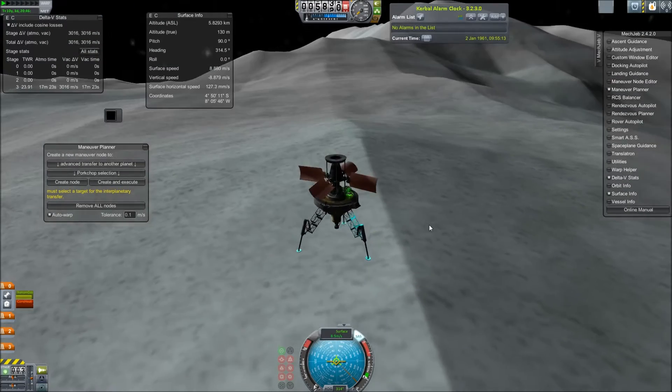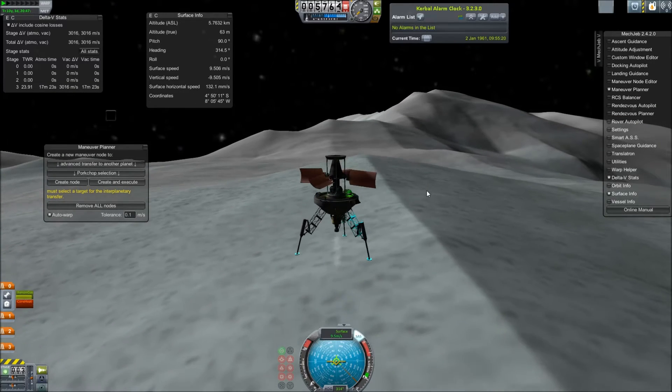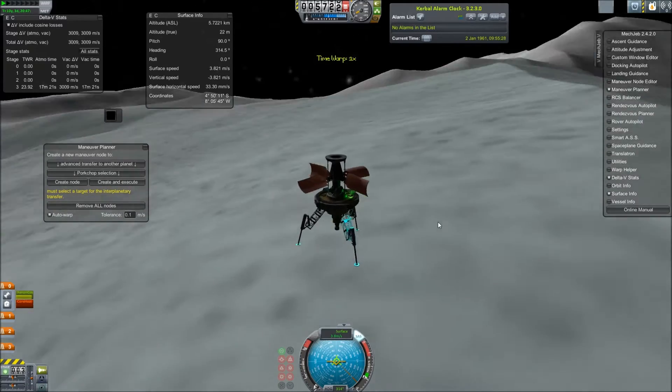Any time I do a new RSS mission, that planet will be added to the pack — and this is a moon, so that moon or dwarf planet will be added to the pack — and you'll be able to download it for yourself.